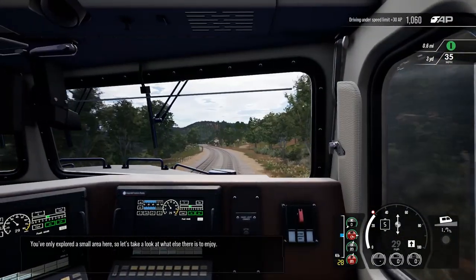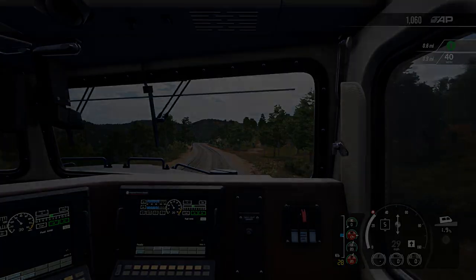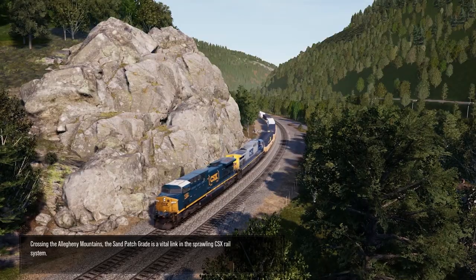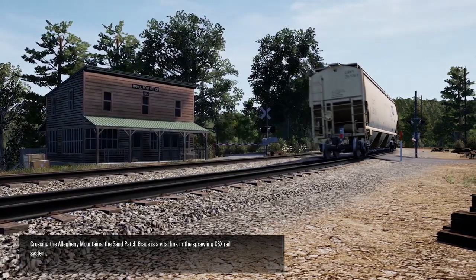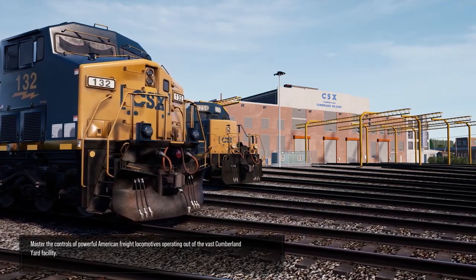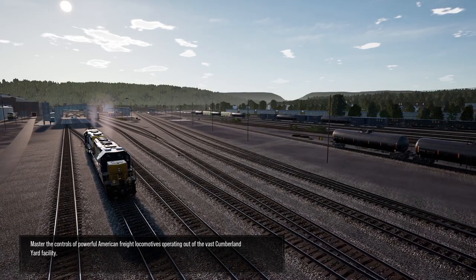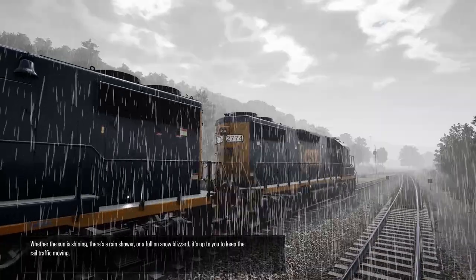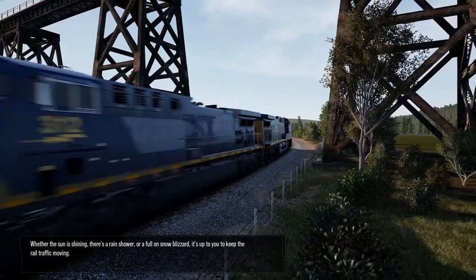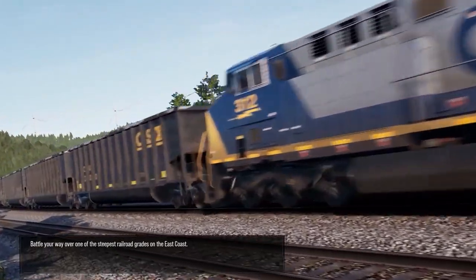You've only explored a small area here, so let's take a look at what else there is to enjoy. Welcome to Pennsylvania. Crossing the Allegheny Mountains, the Sandpatch Grade is a vital link in the sprawling CSX rail system. Master the controls of powerful American freight locomotives operating out of the vast Cumberland Yard facility. Whether the sun is shining, there's a rain shower, or a full-on snow blizzard, it's up to you to keep the rail traffic moving. Battle your way over one of the steepest railroad grades on the East Coast.